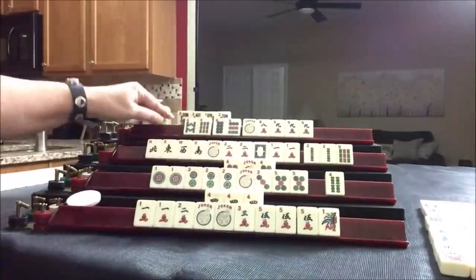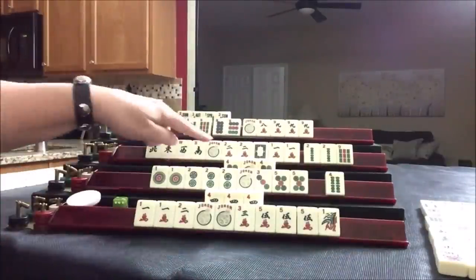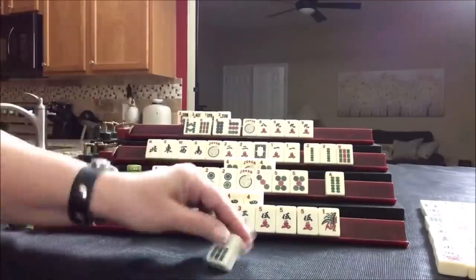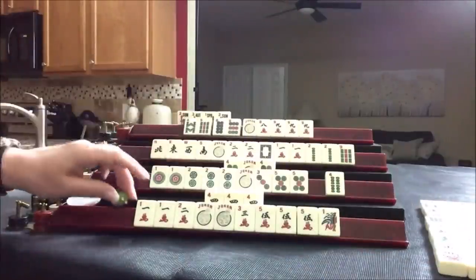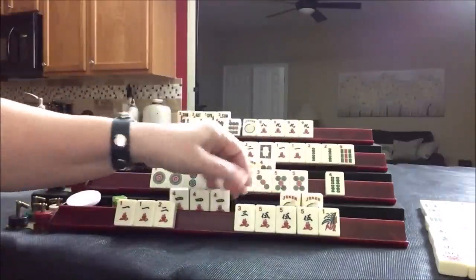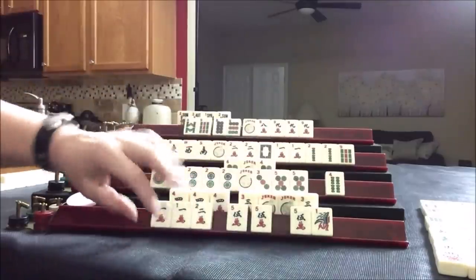One bam — discard. Not ready for it. Seven bam. Three crack — discard. Down here, let's kong. It's kind of risky in the end game with all those jokers, but they don't have any choice if they want to win. They're one away now — one away from ready.